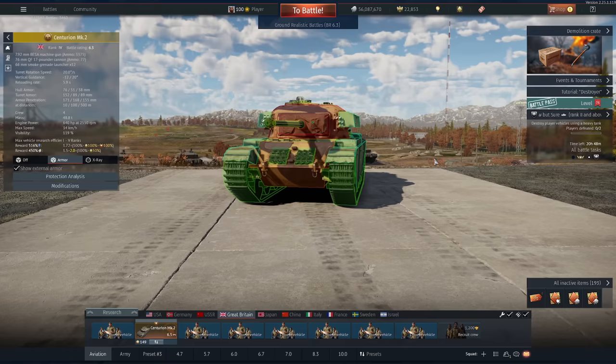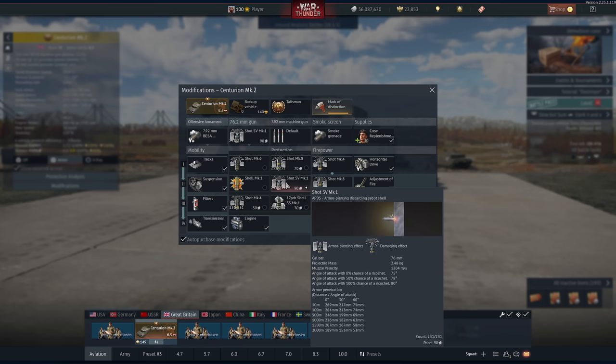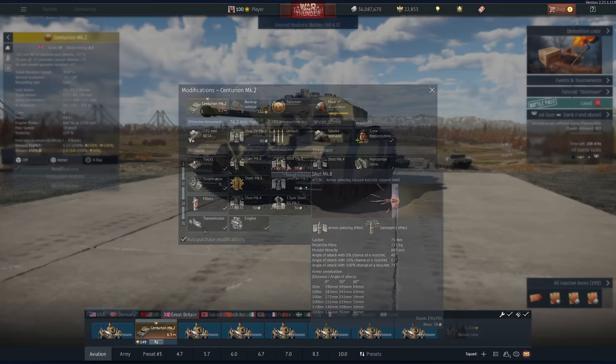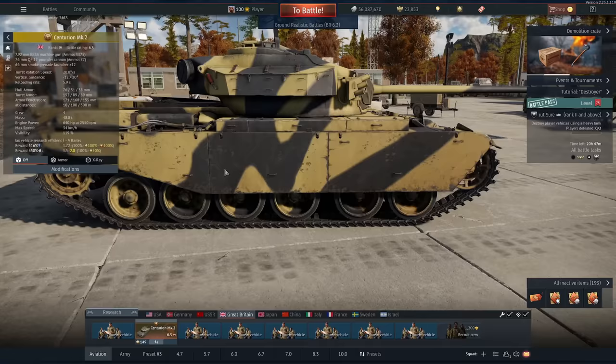What this thing doesn't have that the Mark III does is a 20 pounder. This thing actually has the 17 pounder — the exact same gun that's on the Challenger, for instance. It has 269 millimeters of penetration with an APDS shell, and of course you can drop the Shot Mark III if you actually want some post-penetration damage. With an ace crew you get less than a six-second reload. You also have negative 12 degrees of gun depression, which is absolutely fantastic, and it's not that slow either.